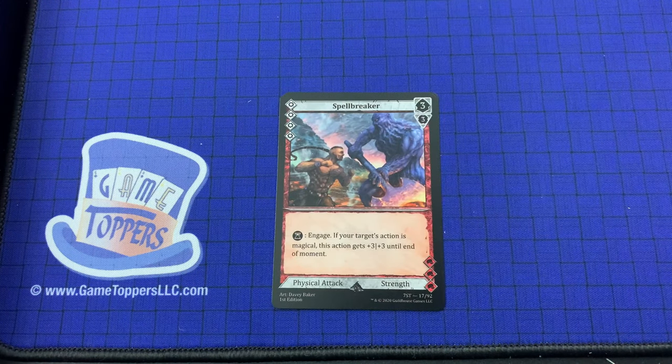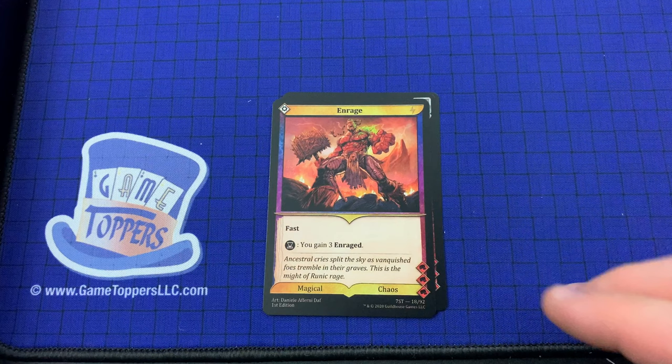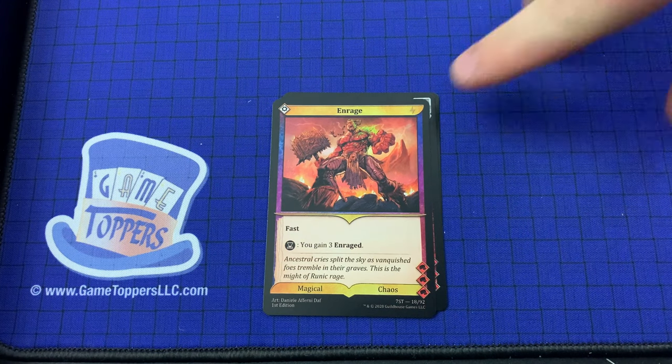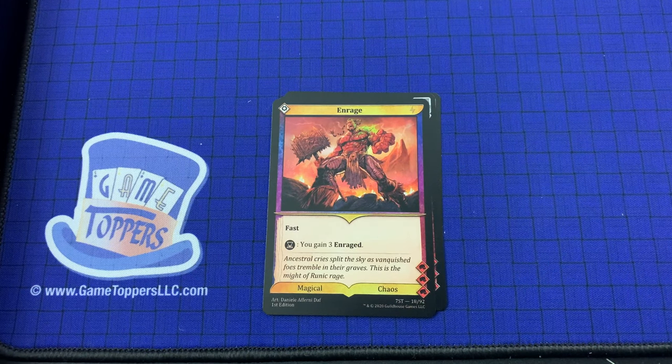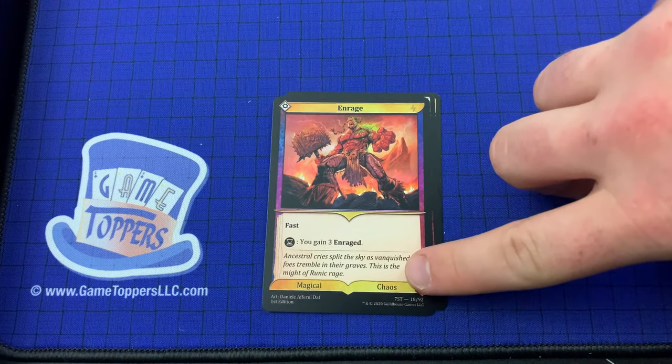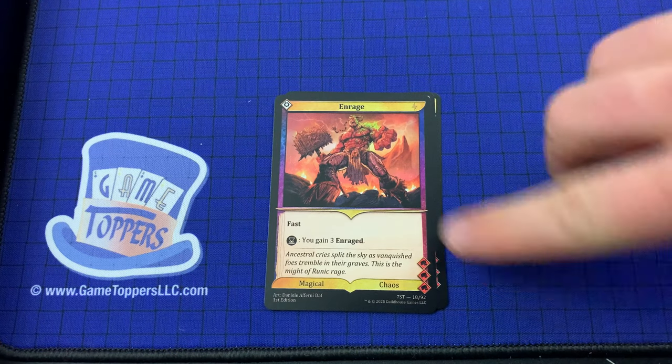Then we've got Spell Breaker — 4 cost, 3 and 3. Engage: if your target's action is magical, this action gets plus 3 plus 3 until the end of moment. Physical attack and strength. Then we've got Enrage — 1 cost. It's fast. You gain 3 enraged. We've even got some flavor text. It's magical and chaos, and it has 3 symbols for the attribute requirement — maybe some requirements for playing the card. I've only gotten a short ways into the rules.